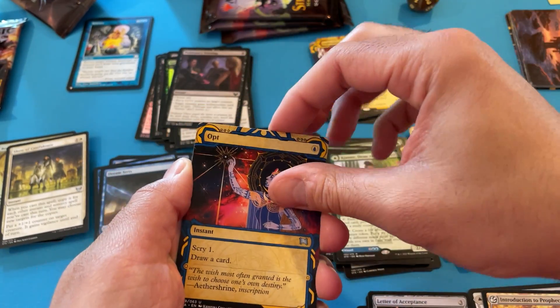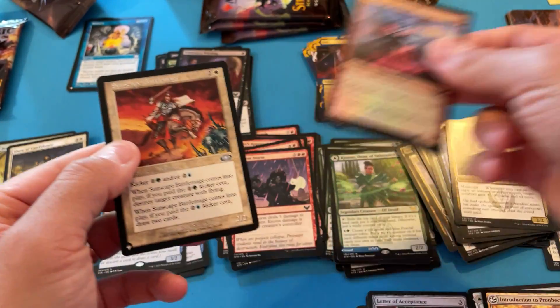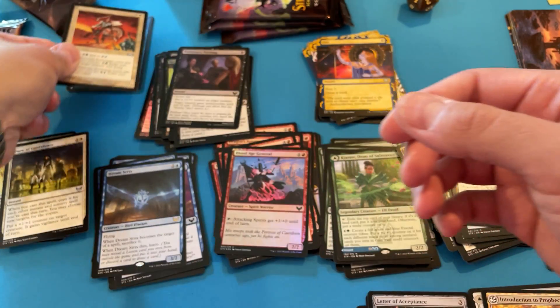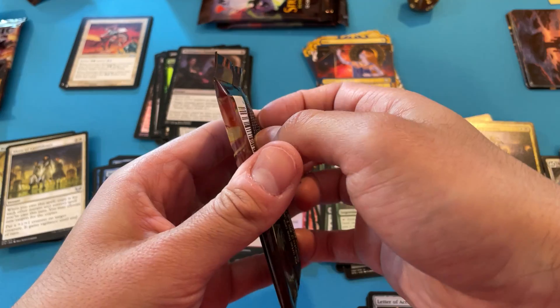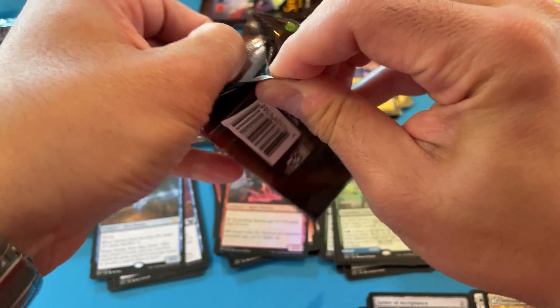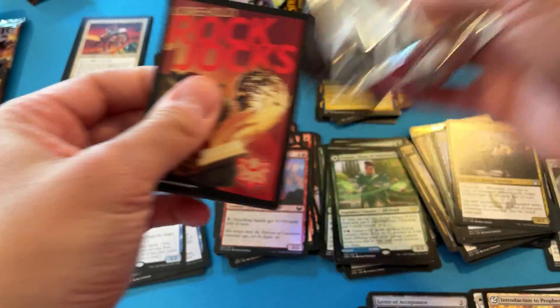Opt — I love the art on Opt. Blood list card. Sunscape Battlemage from Planeshift — I do not have that card. So it looks like if I get really lucky I'll get a mythic or a duplicate rare, but it's looking like that net film or whatever you call it is probably going to be my top card out of the list.